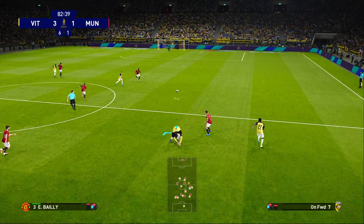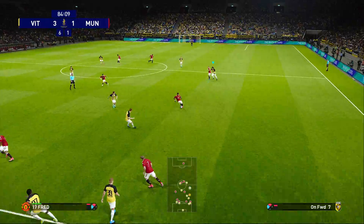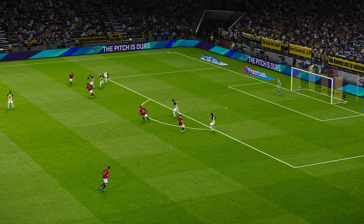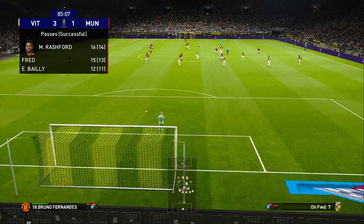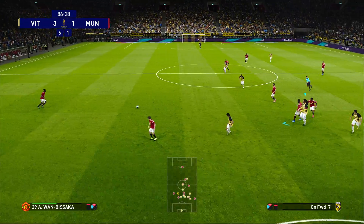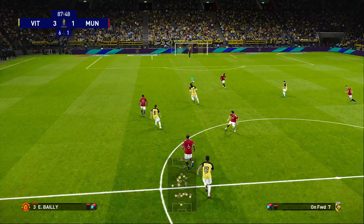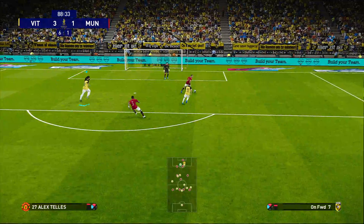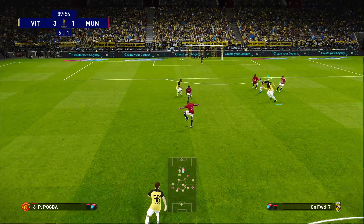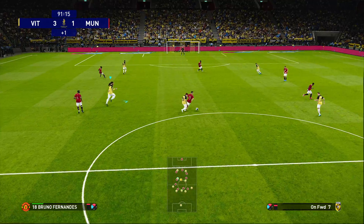Somehow he managed to miss it, and he could have eased the pressure on his team by taking them within one of an equaliser. Manchester United have it back and they can go again. Bruno Fernandes — Bruno Fernandes! And no, he couldn't find the finish. A corner-directed kick from the keeper — he's given it away. Fred. Forward it goes. Tries to get it forward quickly. Wan-Bissaka does well there — alert. Has he found his man? Doesn't get the pass he's looking for.